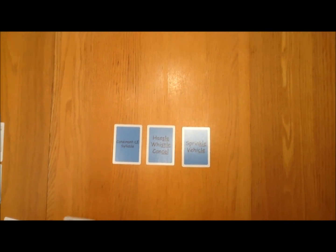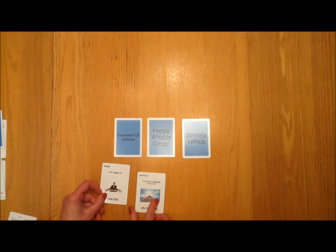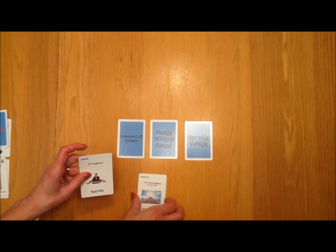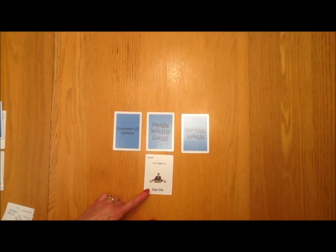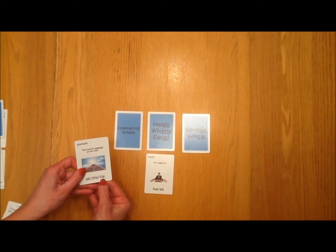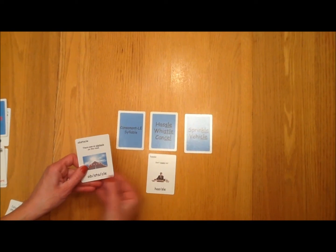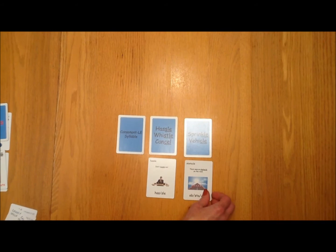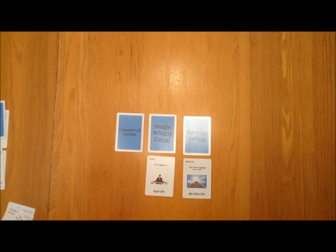When playing this game, words like hassle and obstacle do end with a consonant L-E, but we want our students to see the sole sound at the end. So those would actually need to go under the hassle/whistle/cancel spelling rule. Same thing with the cull sound at the end — it is consonant L-E, but we want them to see that cull sound as in the sprinkle vehicle rule. So to be correct, we want them placing cards under the sole and the cull categories.